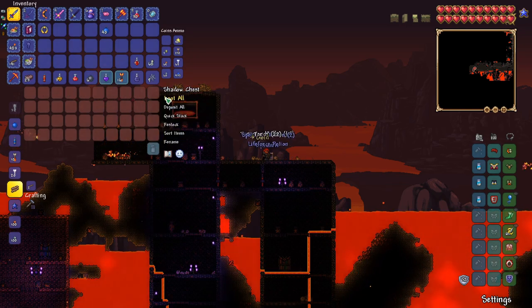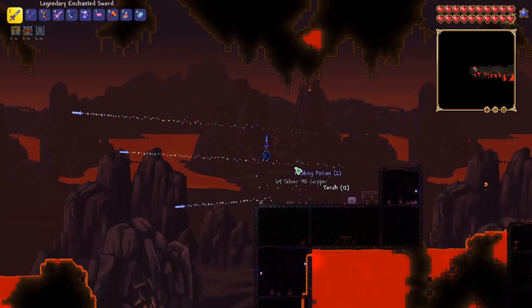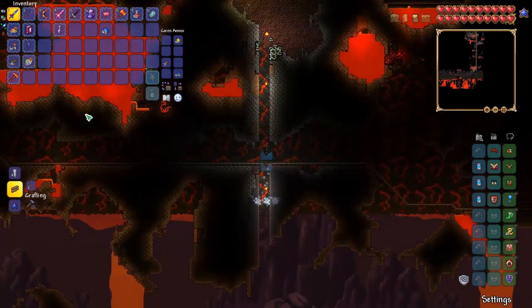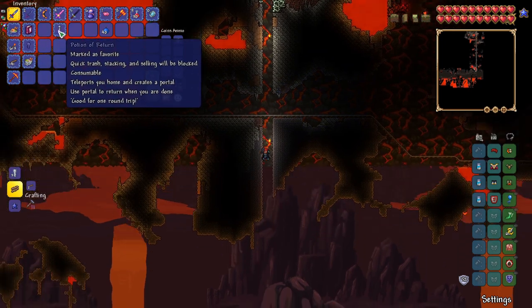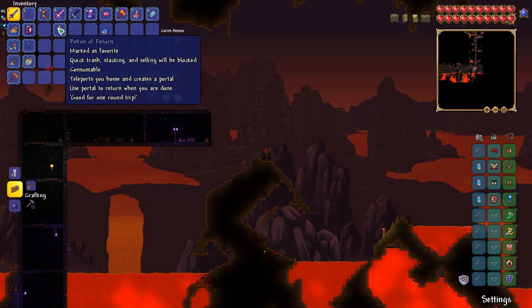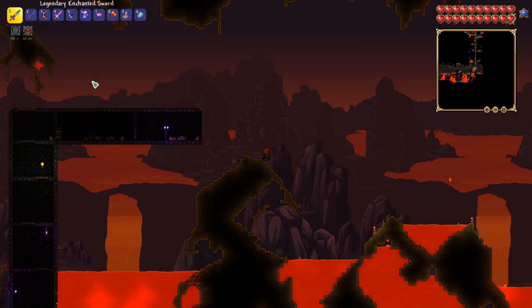We also got a Life Force Potion — very good. And we got another Treasure Magnet. We finished the left side checking for treasure and found a cool Potion of Return. That's a new thing for 1.4 — it allows you to teleport home and then creates a portal so you can return to where you were by using the portal. So you can do a round trip teleport.